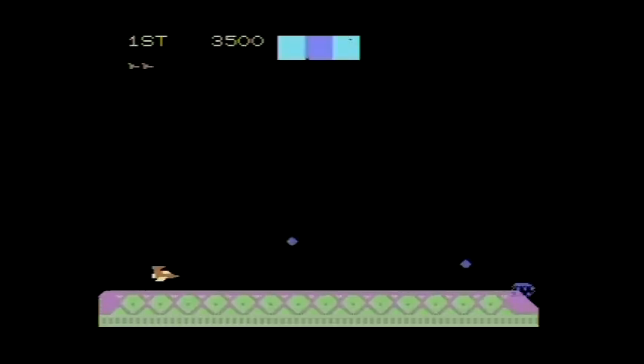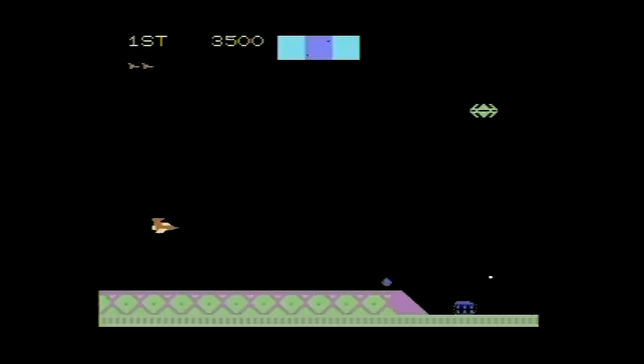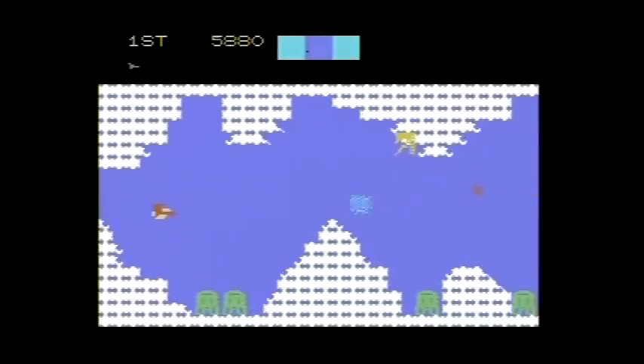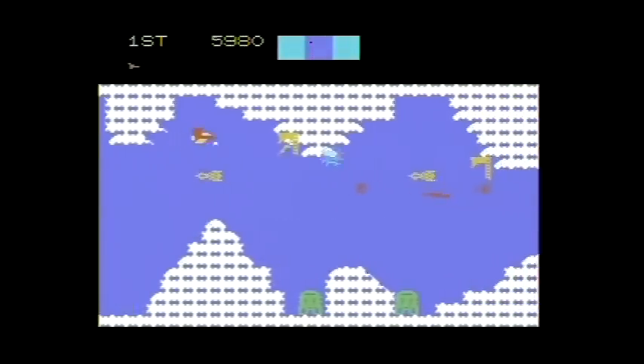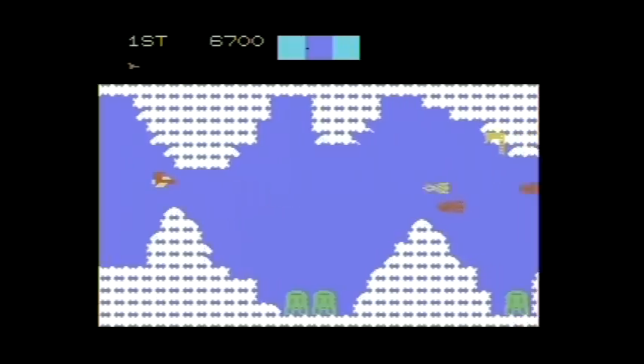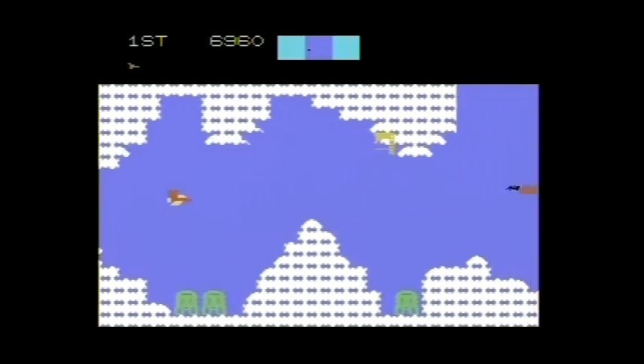Cosmic Avenger has three distinct area types: a cityscape, a flat area where tanks are on the loose, and an underwater cavern that looks more like an ice cave, but it's still H2O, so who cares? At the top of the screen you've got your score display and extra lives, and also a little radar, but it only shows your location and the location of an incoming UFO, so I tend to just ignore it.